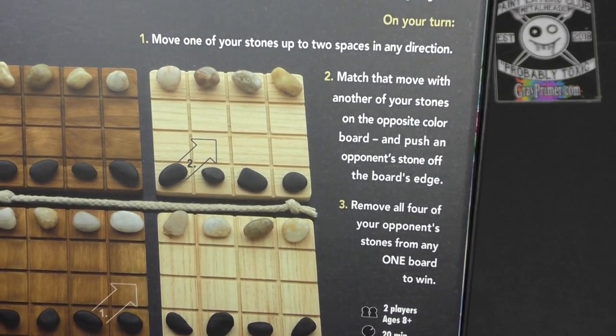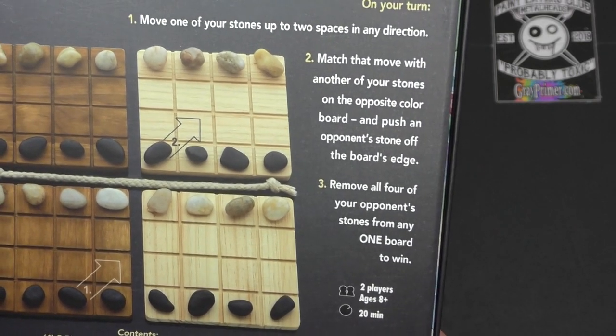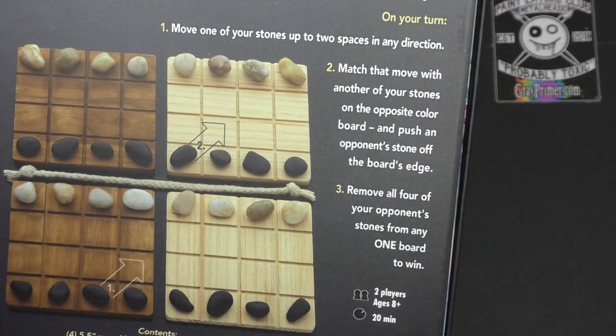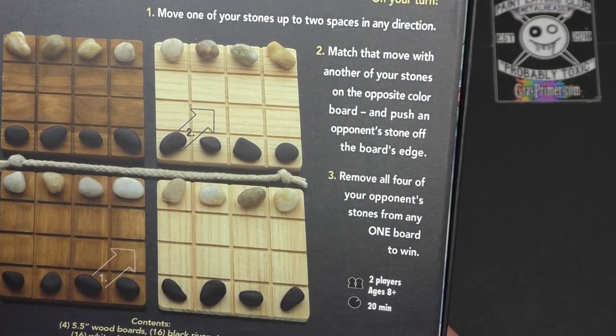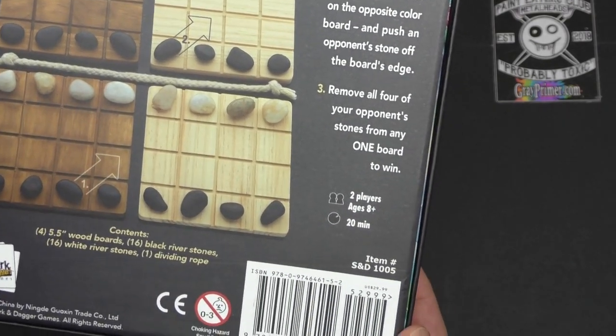Here's a really straightforward run through of the rules: move one of your stones up to two spaces in any direction; match that move with another of your stones on the opposite color board; and push an opponent's stone off the board's edge. Remove all four of your opponent's stones from any one board to win. That's it.